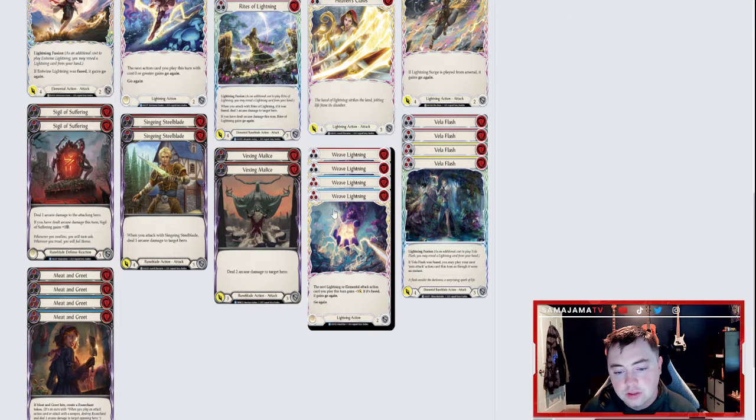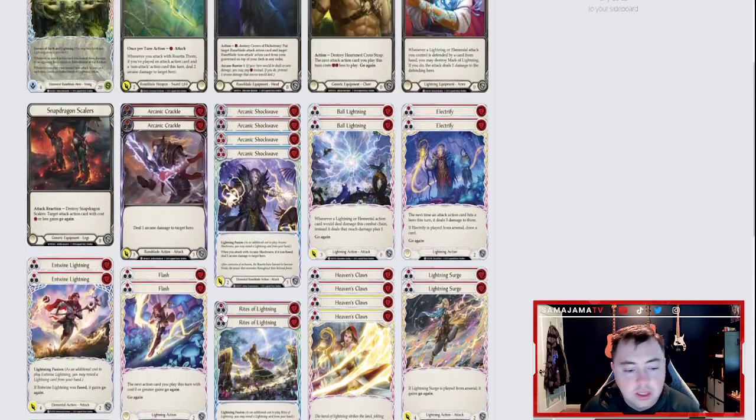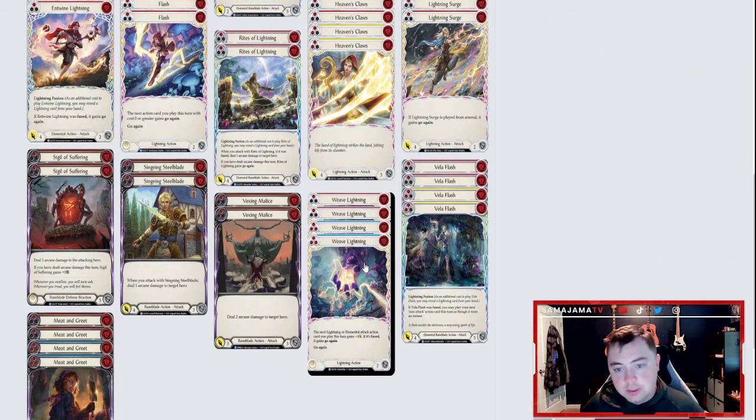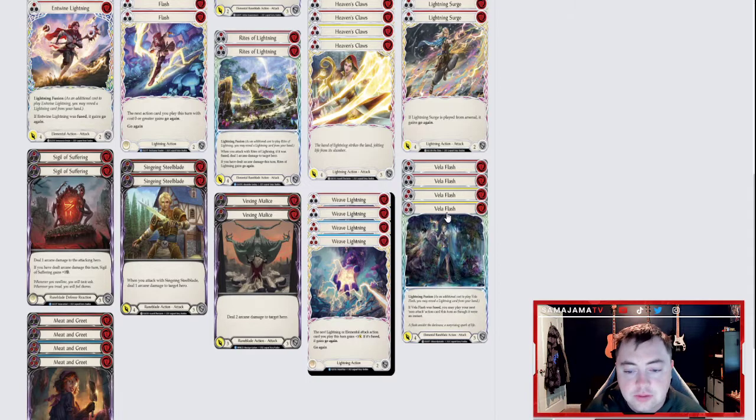Then we have Weave Lightning. At red it's your utility card — it gives your attacks plus three, and if it's fused they get go again. At blue it only gives plus one, but the blue blocks for two and pitches well. Veil Flash is our last elemental Runeblade card. If it's fused, you can play your next non-attack action as though it were an instant, which is really useful. So let's say Veil Flash doesn't have go again, but it's fused — you play a card like Flash, a non-attack action, like Electrify which has go again on the card, and then you gain your action point back because you just played an instant-speed non-attack action with go again, which lets you continue your turn.